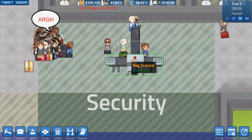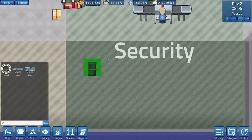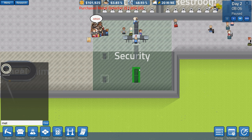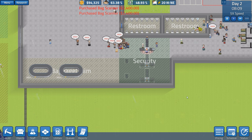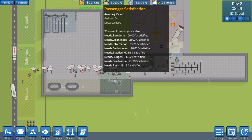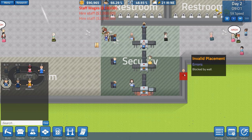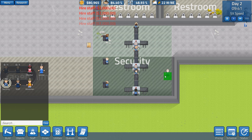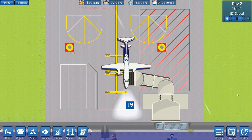Security is working problematically. We'll go to objects and place ID check stands — at least two more, so one and two — plus metal detectors, one and two — and then baggage scanners, one and two. But passengers have already walked off and missed their flight. I've upset quite a few people. Oh well — thank you for flying budget airlines where we don't care. We're hiring more staff for security and hopefully it will be okay now.